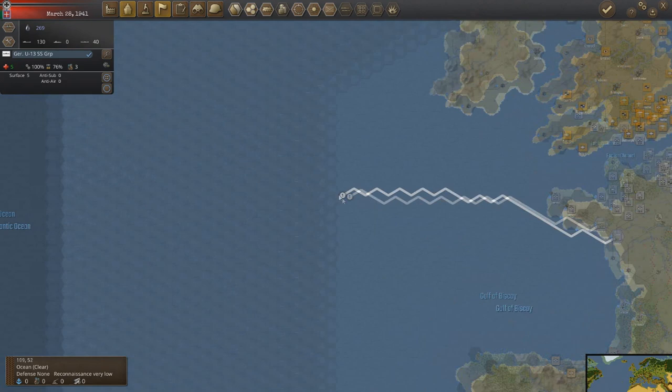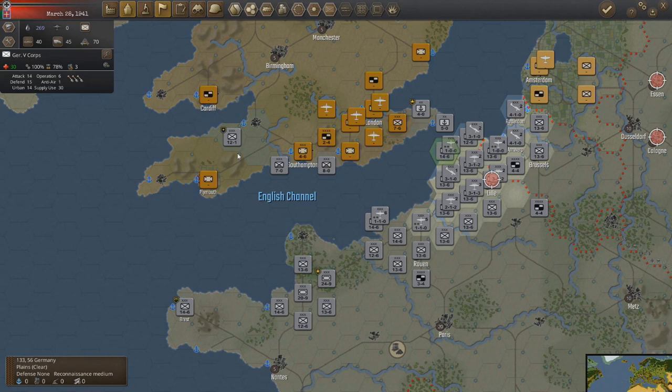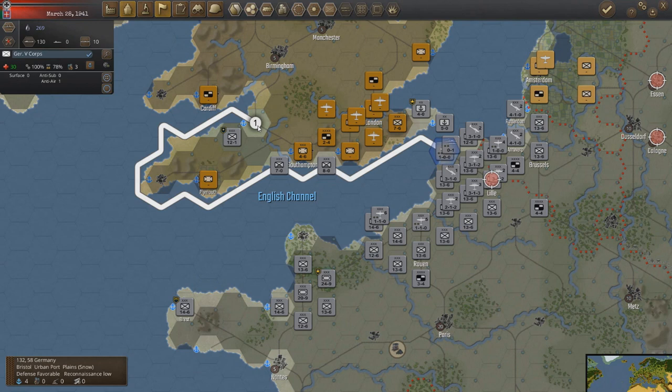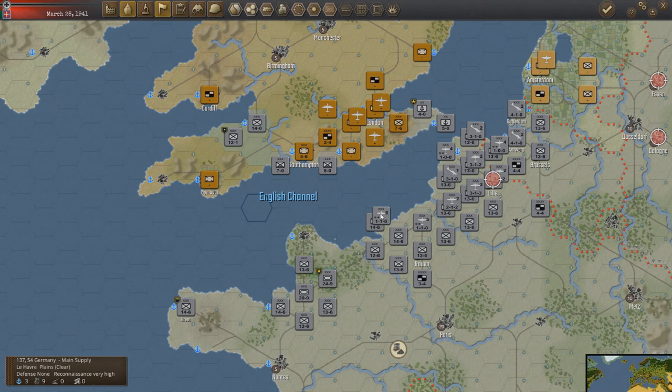Let's get our subs out into the water. We've got a really small unit — yeah, you can. Just disembark there. Six units — four core, two divisions — onto the beaches.